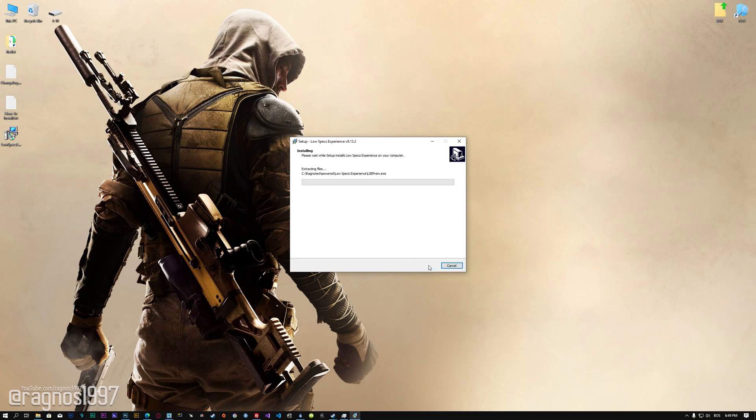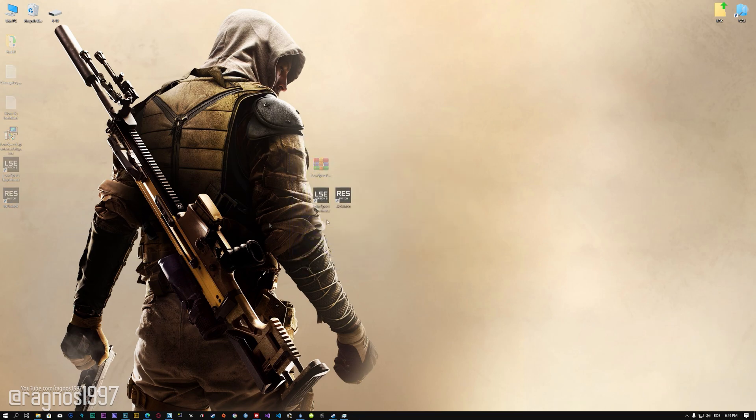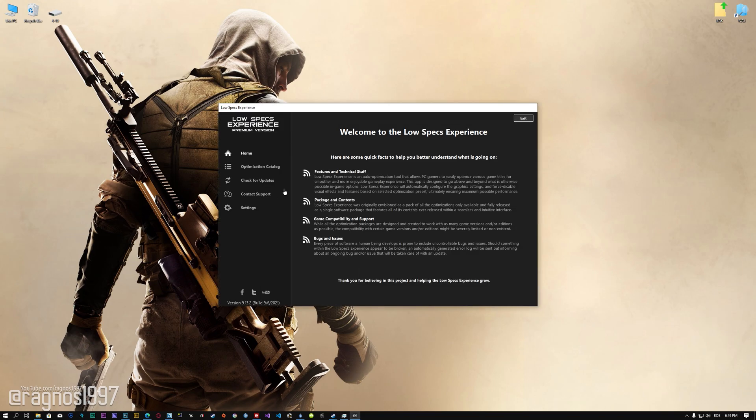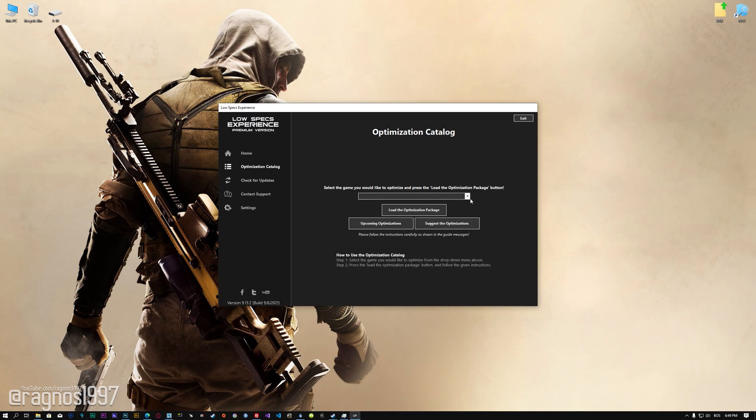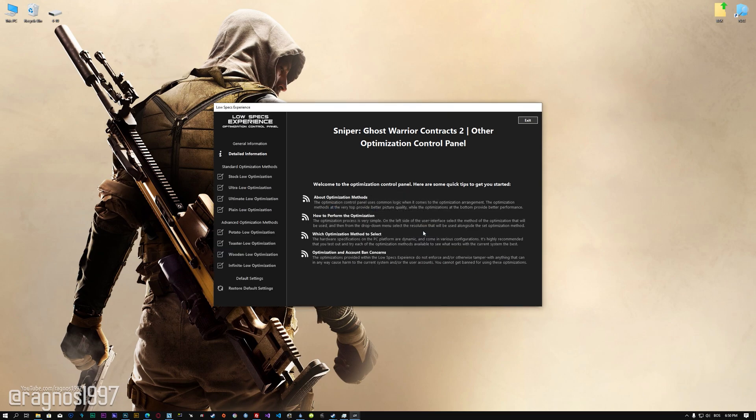First of all, start the installation process for the Low Specs Experience. Once it's done, start it from the newly created Desktop shortcut and select the optimization catalog. From this drop-down menu select Sniper Ghost Warrior Contracts 2 and then press load the optimization package. Now, if the Low Specs Experience does not automatically detect the game version, simply select the game installation directory. Press OK and the optimization control panel will load.